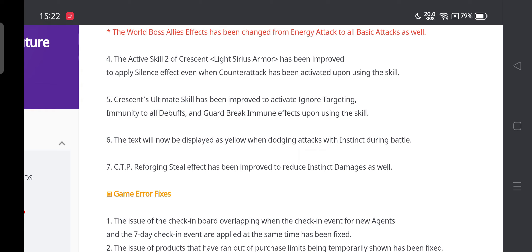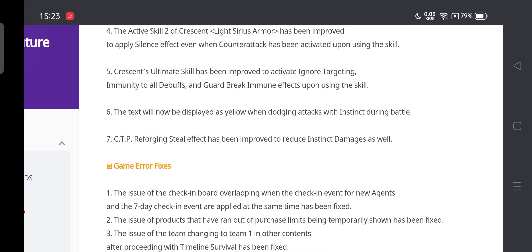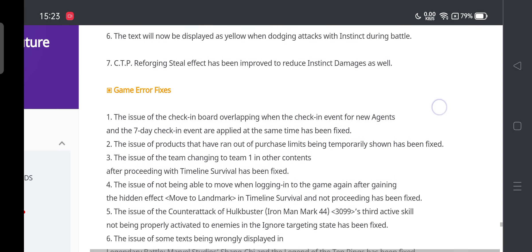The striker active skill of Crescent and Lycera has been improved to apply silence effect even when counter attack is activated. Crescent's ultimate skill has been improved to activate ignore targeting, immunity to all debuffs, and guard break immunity once upon the skill — it's mostly a PvP passive, but the ignore targeting definitely helps. Even if Beast uses the roar, you'll still be able to hit him with the tier 3 skill. Texts will now be displayed as yellow when dodging attacks.